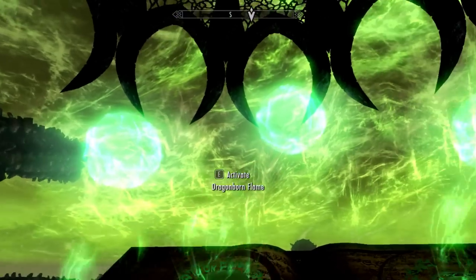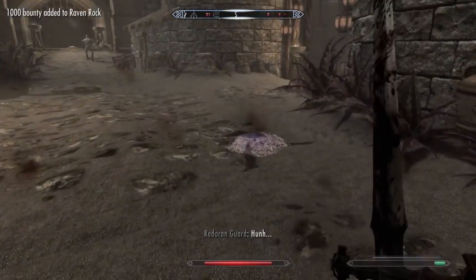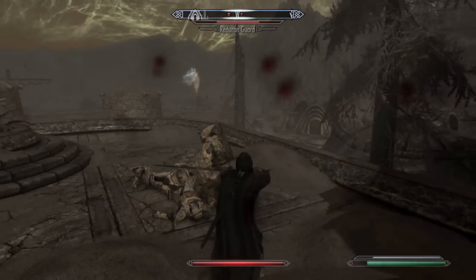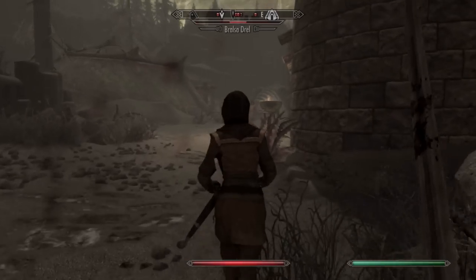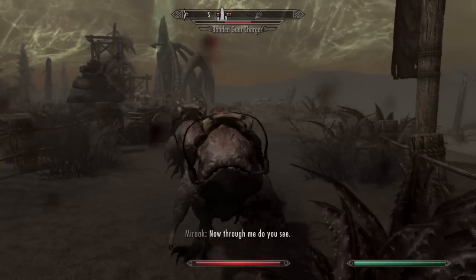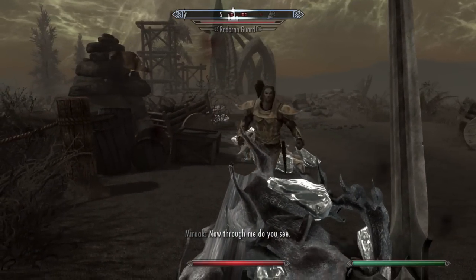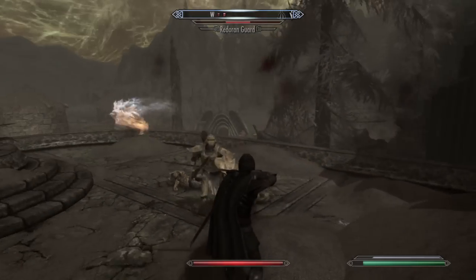So from left to right, we have Dragonborn Force — this makes your Unrelenting Force do more damage and has a chance to disintegrate your enemies, a very welcome addition to a shout we use very often. Then we have Dragonborn Flame — if you kill an enemy with your Fire Breath Shout, a Fire Worm is going to emerge from their corpse and fight beside you for 60 seconds. That one's actually my favorite; you can have this little creature floating around you very often. And then lastly, we have Dragonborn Frost — this makes it so that your Frost Breath Shout will also encase your enemies in ice, and it works no matter how charged up the shout was. Really great way to trap a lot of people all at once. Now honestly, all black books have good rewards and could have probably taken up this whole list, but I chose this one because I felt it had the most interesting selection of powers. I actually just like all that novelty — let me disintegrate my enemies. Yay!